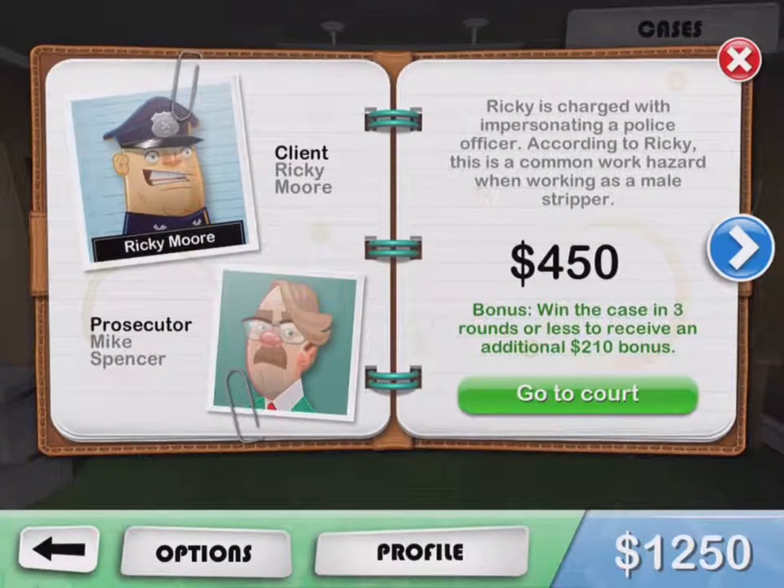When you select the law office you're going to be pulled in and given a case. The first one is that you are helping defend someone who has bootleg tapes. This one that I just pulled up now is a stripper who has been accused of impersonating a police officer.